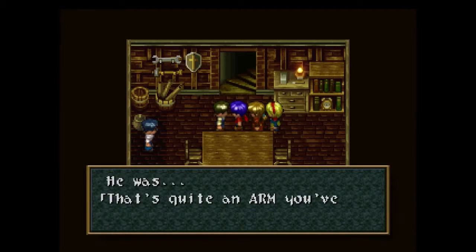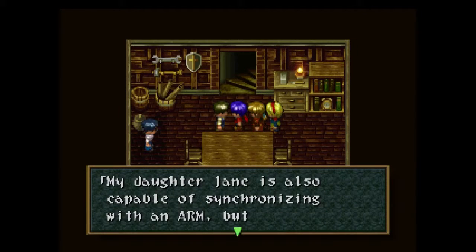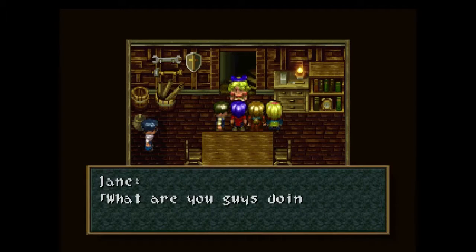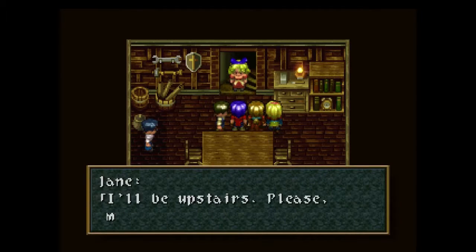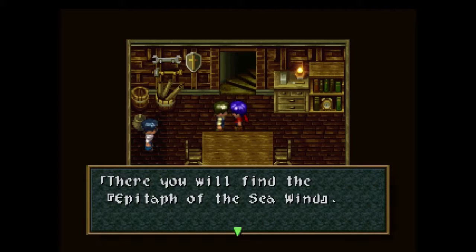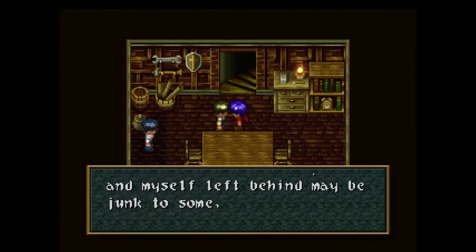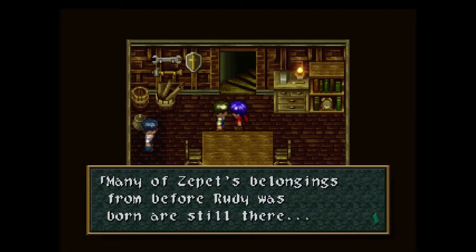That's basically his journeys from surf onwards. Nikolai says: 'That's quite an arm you've got there. Do you know how to use it properly? I guess the arm would not have synchronized with you if you did not know how. My daughter Jane is also capable of synchronizing with an arm, but not nearly as powerful as what you have here.' Then Jane comes home: 'Papa, I'm home. What are you guys doing at my house?' Jane says she met them just a little while ago and heads upstairs. Nikolai then tells us to go to the southeast and cross the shallow water, where we'll find the Epitaph of the Sea Wind — an uncompleted tower used in research of a flight machine. He gives us a key to get inside, mentioning many of Zeppet's belongings from before Rudy was born are still there.